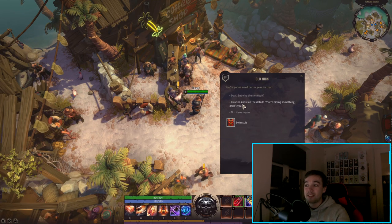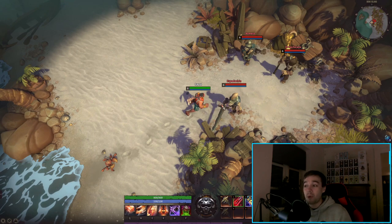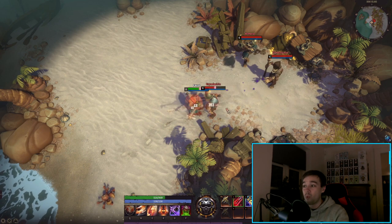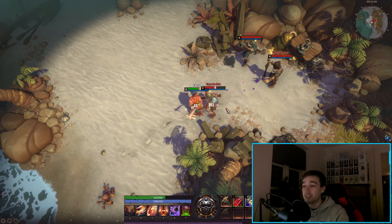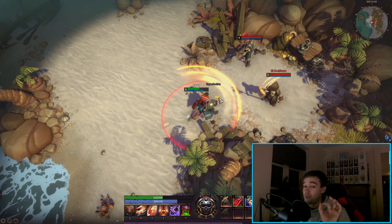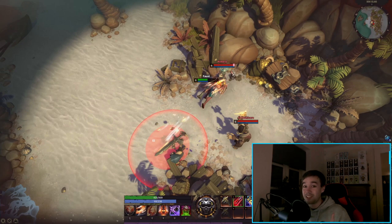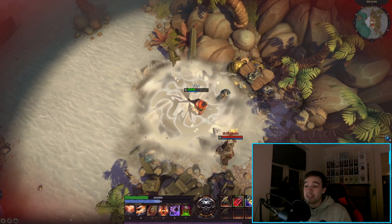We see him first in a small area getting introduced and taking a quest. The next thing we see is him moving up to a combat area. If you look very closely — in slow motion — you can see he auto attacks, then uses his Q ability with a slash. It looks like he's actually attacking everyone in front of him. Then he uses his E ability, a charge, in slow motion.